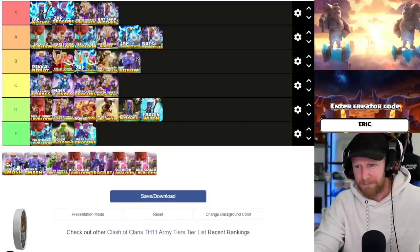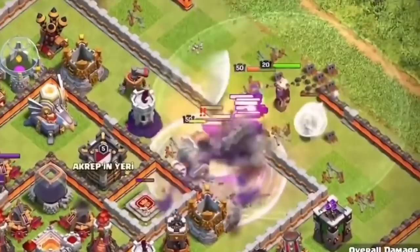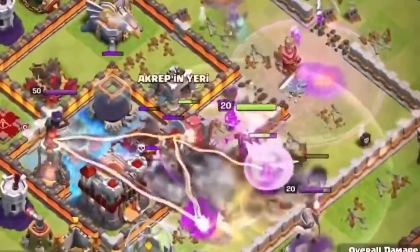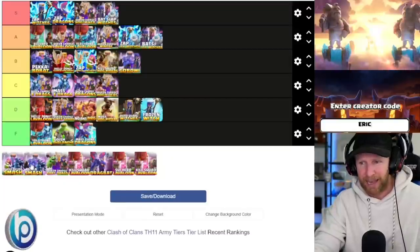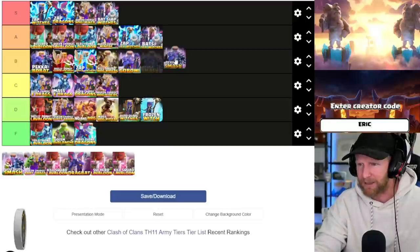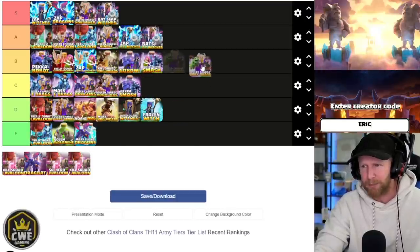Zap super archer smash and peka smash are almost identical attack strategies. If you have super archers available, use them — form a basic funnel with a queen walk, then charge the queen, healers, and all heroes through the funnel together with pekkas and just let them nuke the base. I recommend going in with a jump rather than a wall wrecker or log launcher so you can have a siege barracks and/or stone slammer providing additional support. I rank both mid tier — peka smash C tier, super archers B tier.